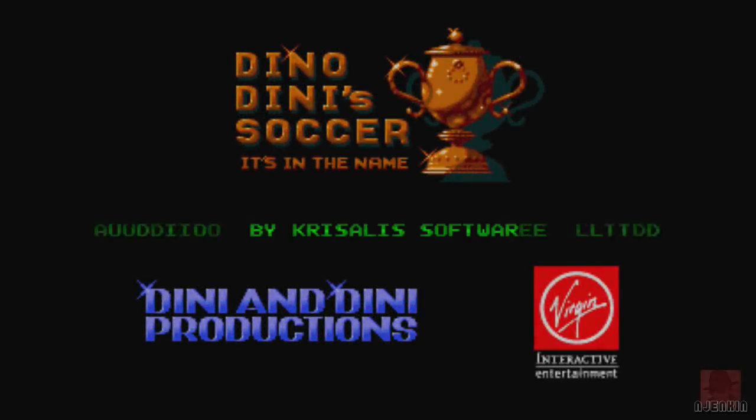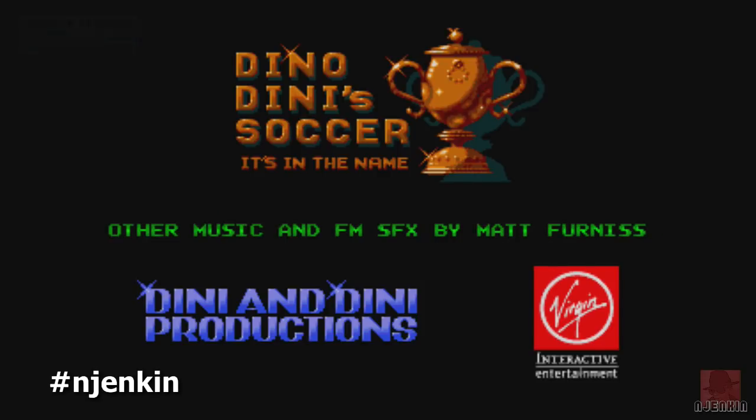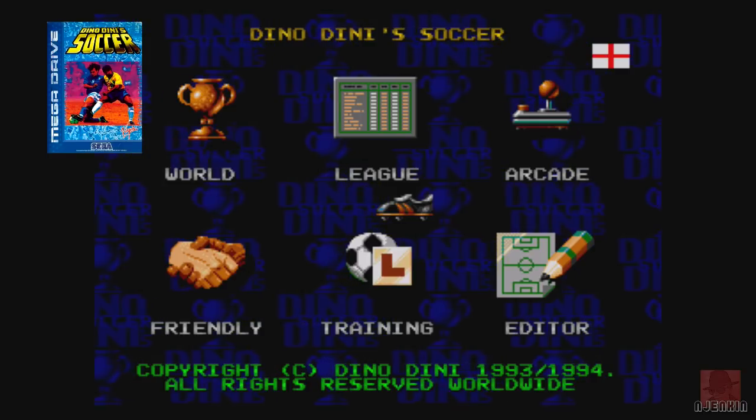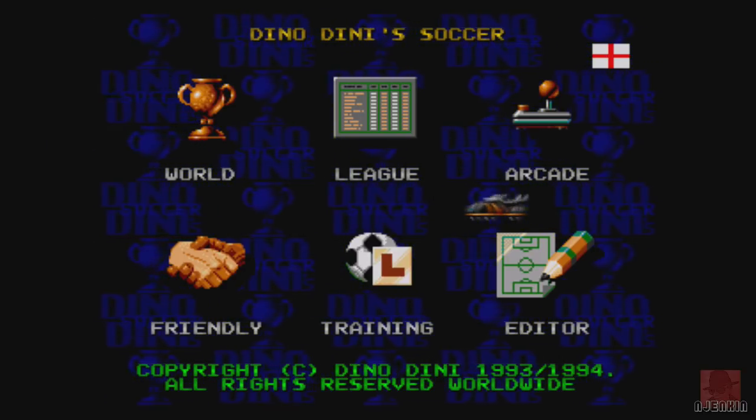Hello everyone, I hope you are well. My name is Nick. We're on the Sega Mega Drive or Genesis, depending on where you are in the world, and we're going to be looking at Dino Dini Soccer, published by Virgin in 1994. Dino Dini had a direct influence on this one, so he didn't leave it to anyone else to do the covers.